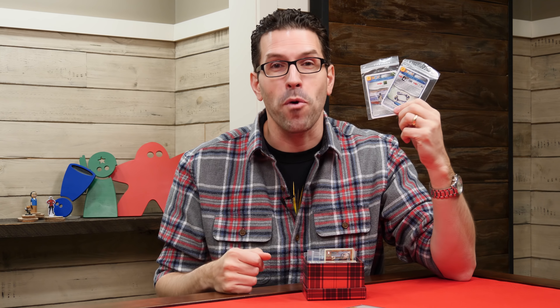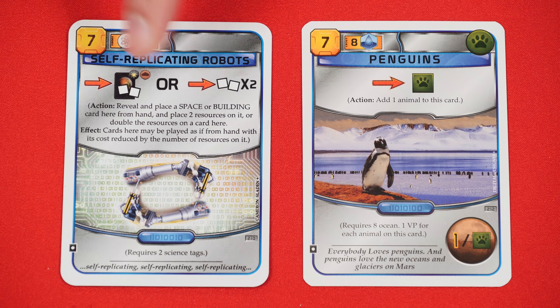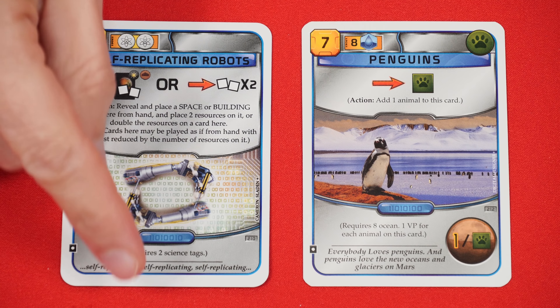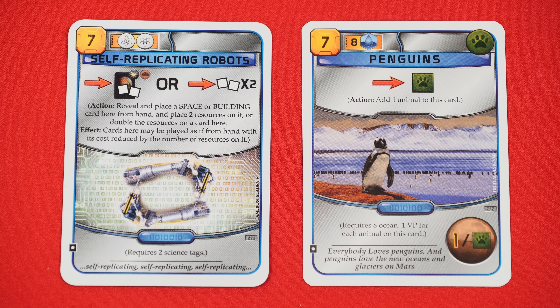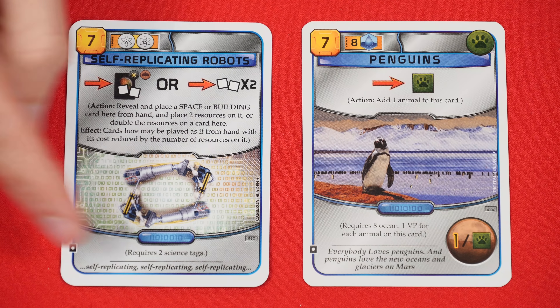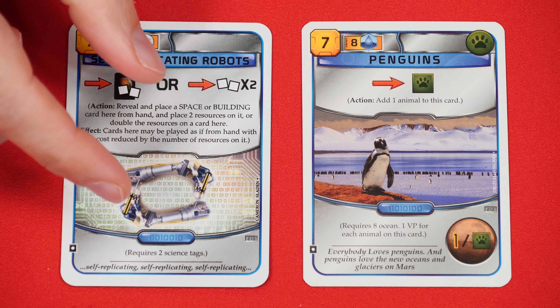There are some promos in here for a game that I have played — Terraforming Mars. These come as two separate promos. The self-replicating robot lets you put a space or building card on it with two resources. Then in future actions you can double the number of resources there, and when you want to play the card you put on top of it, its cost is reduced by the cubes you've built up on it.